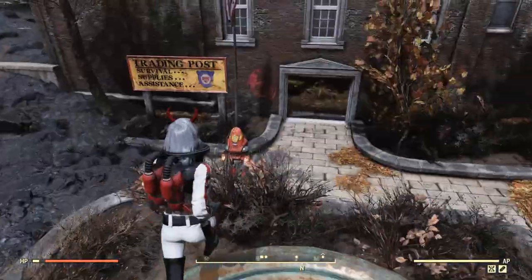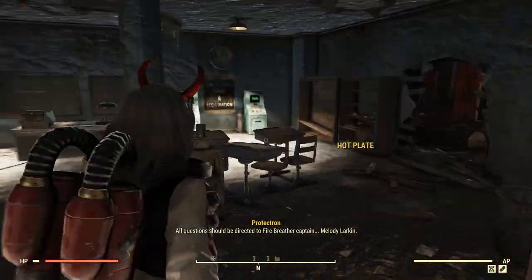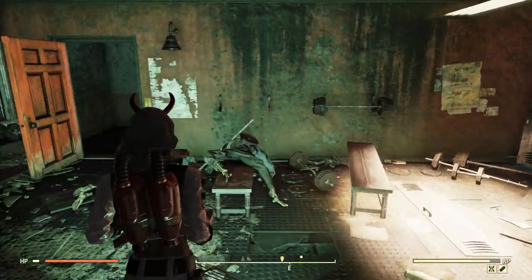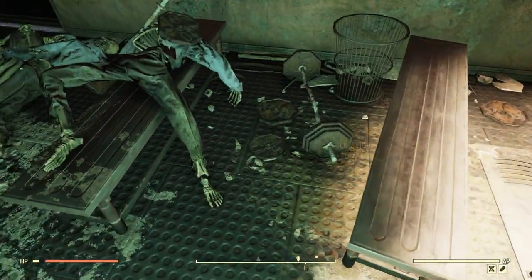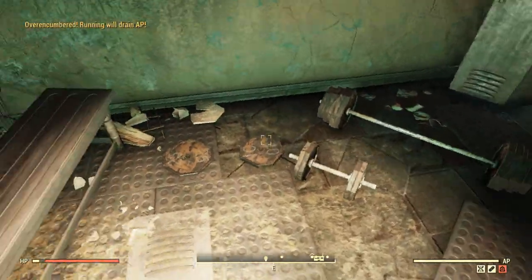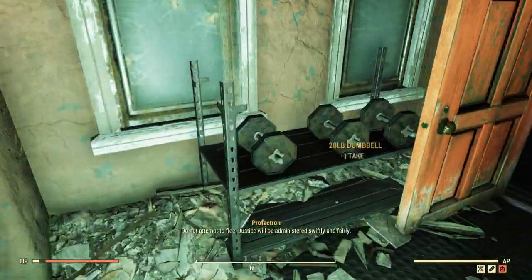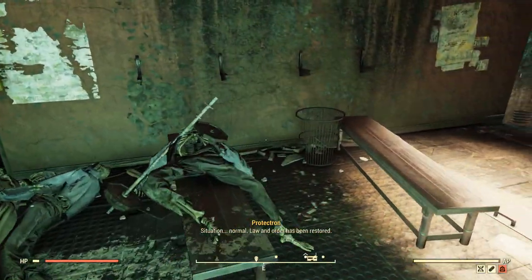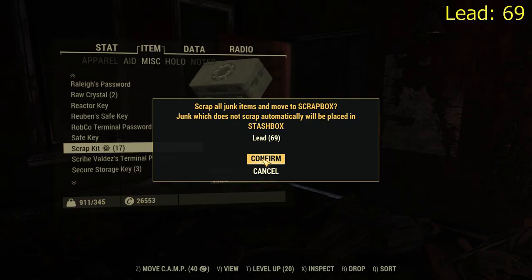The first place that you want to hit up is the Charleston Fire Department. Once you're here, just run inside, go through this door, take a right through this wall, and you will find a weight room. Pick all the weights up — it is kind of heavy, so if you have any scrap kits they would come in handy, or else just find a bench to scrap it all and make it lighter.